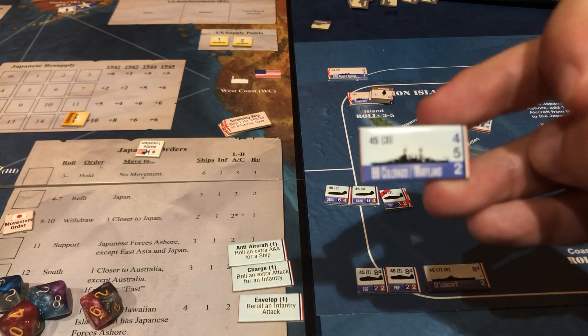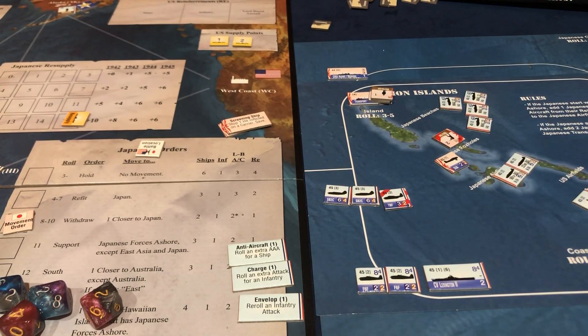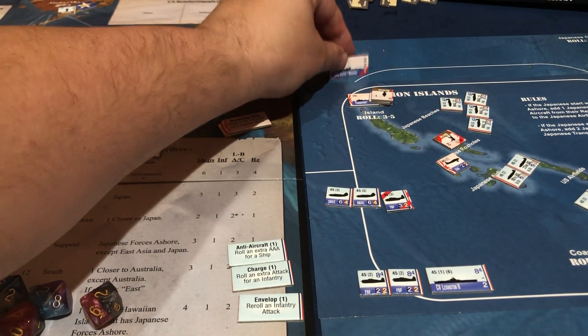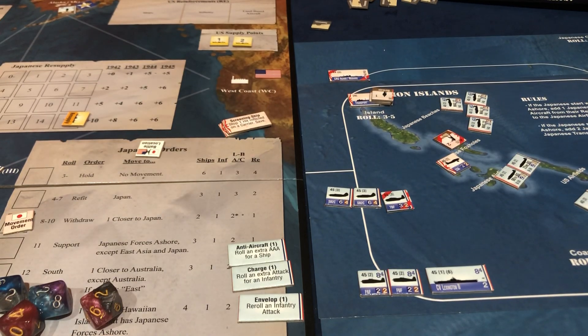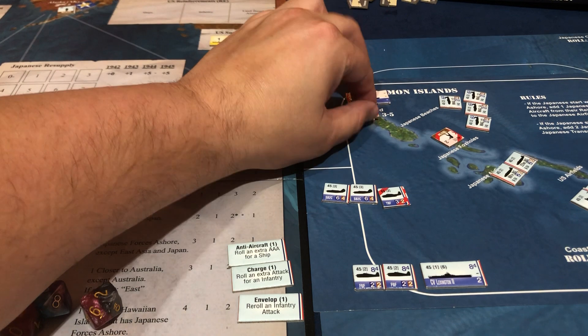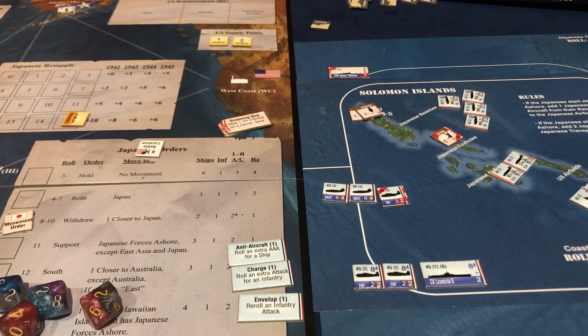I just realized this was still in my tray — so when we get the Colorado/Maryland, I'm going to have to replace it. This was a light carrier, and this guy took a damage — chances are we're not going to do anything with him because we've got to focus on the island now. The good news is their planes are gone. We did sacrifice — these guys are now on the island.